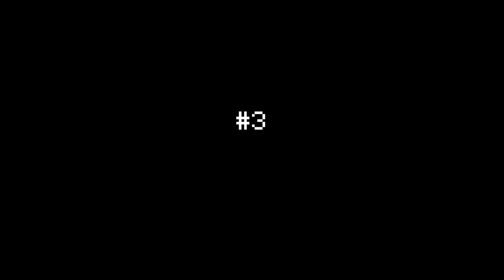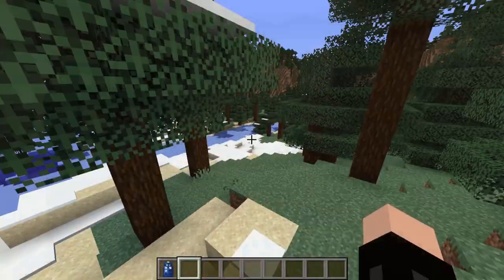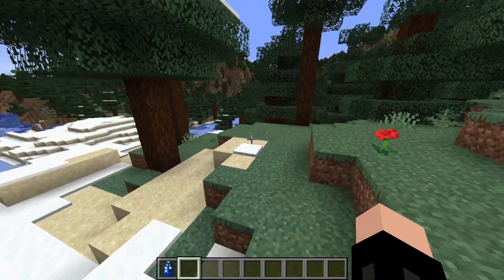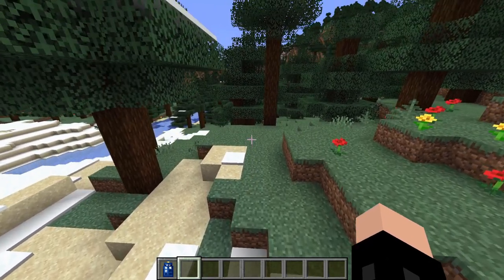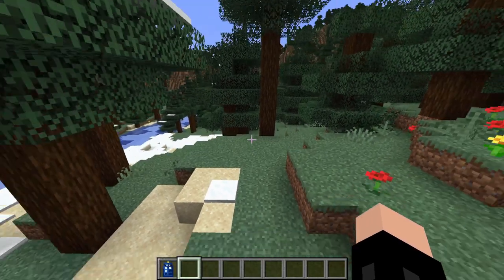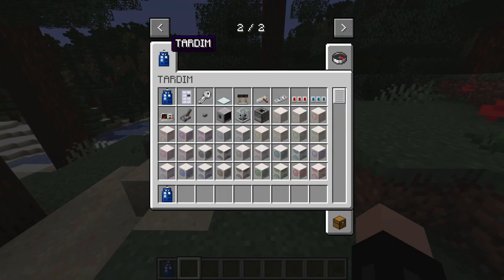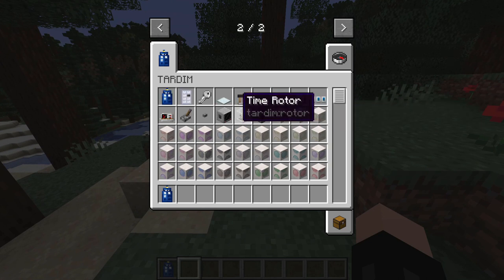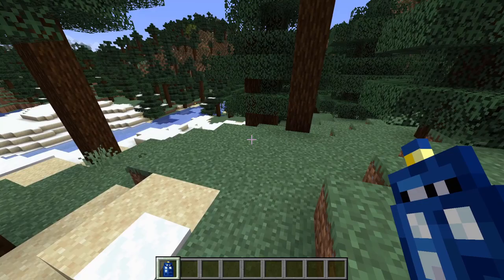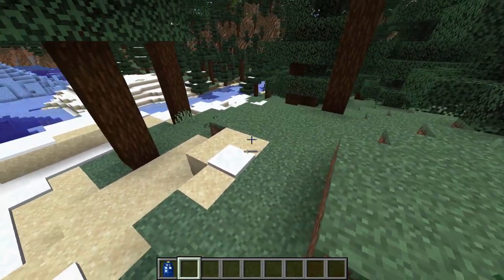Coming in at number three, we've got the TARDIM mod — Time and Relative Dimensions in Minecraft. This is a 1.18 mod that adds exactly what it says: a TARDIS in Minecraft. It's our first Doctor Who mod in this list to add a TARDIS, which is why it's third rather than fourth. It has a couple fewer features than the Regeneration mod, but I really like its simplicity — it's a really nice way to travel across your world that still feels very Minecrafty.